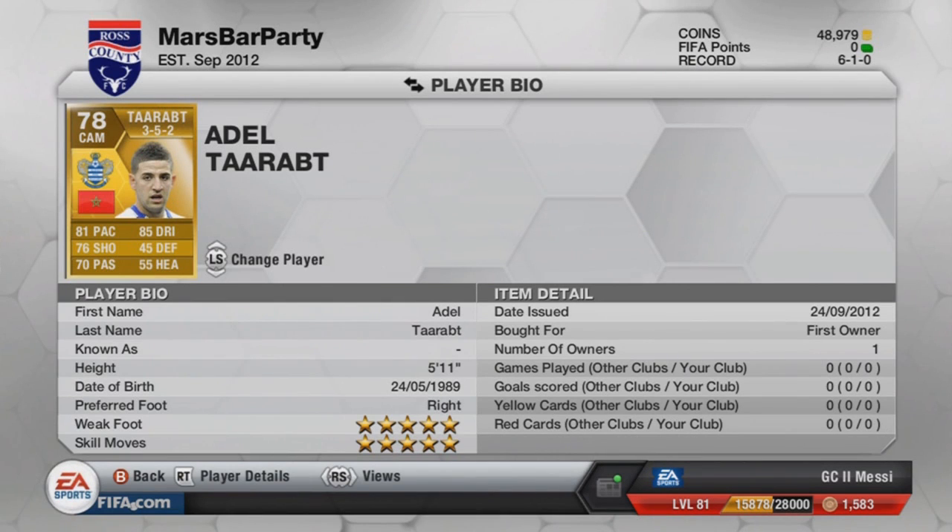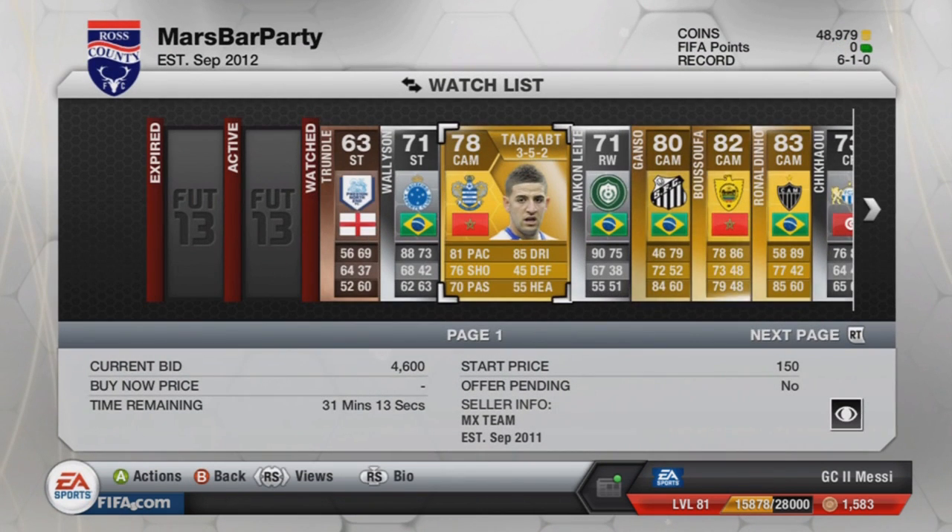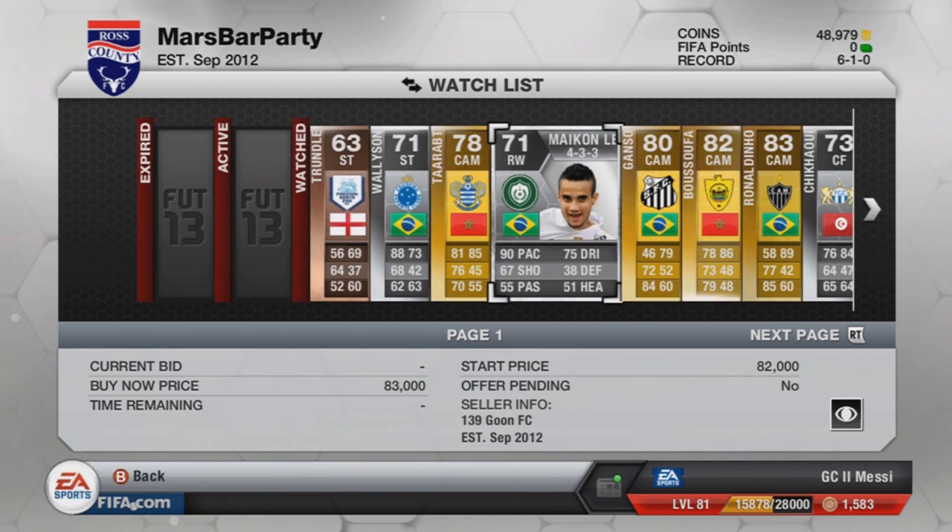Then we've got Adel Taarabt of QPR — he has got 5-star skill and 5-star weak foot. Looks a very promising player indeed: good dribbling, good pace, good shooting, and good passing. I think he'll be quite good to play with, and he's a better all-round skiller as well, so you can't really go wrong there. Costs about 5k-ish at the moment, but prices are going crazy.